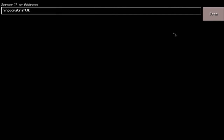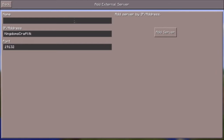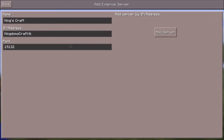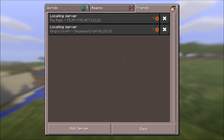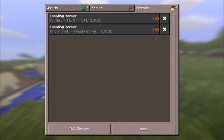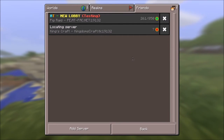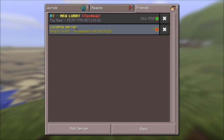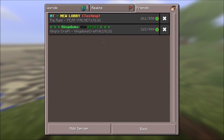I just pasted this address here — I forgot what the server was even called, I think Kingdoms Craft something like that. You can see the port number matches. I'm going to go ahead and add the server. Sometimes this information isn't accurate regarding the status of the server — I usually just ignore it, and now it's good.